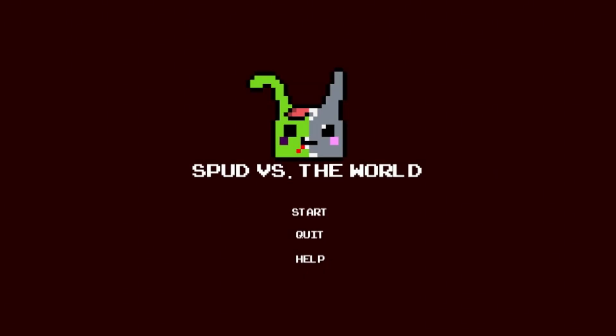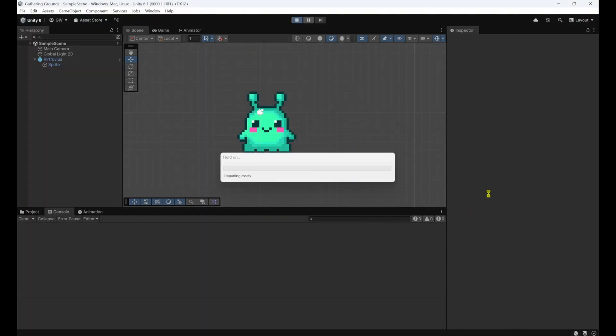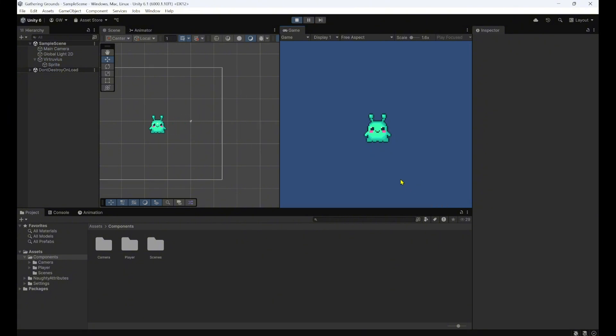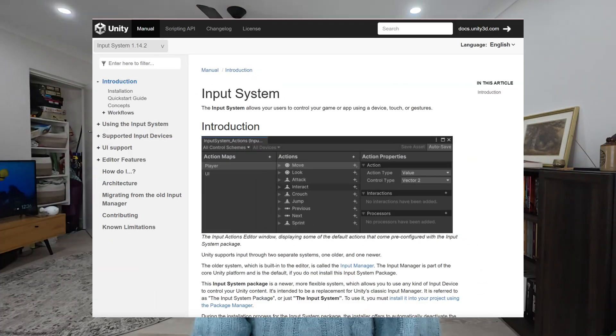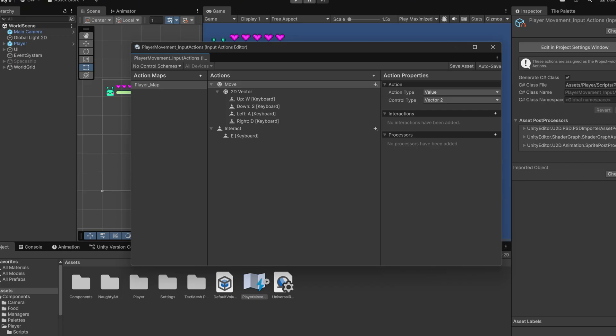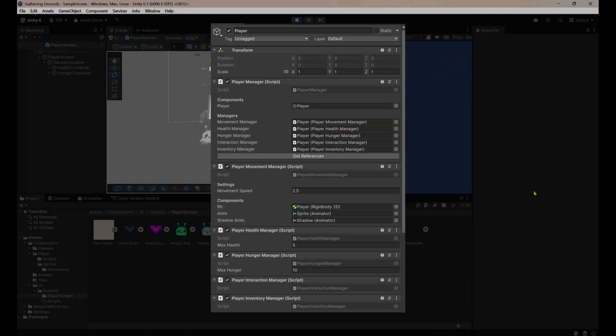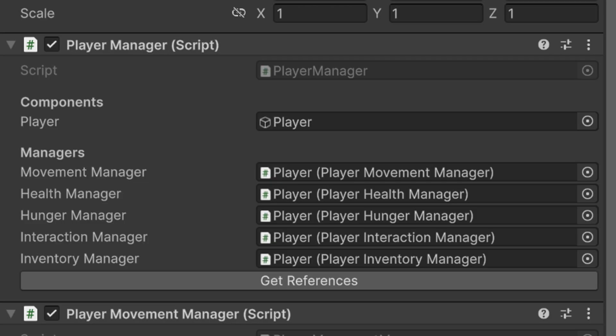Bringing Vitruvius into the project and giving him a simple little idle animation, I started working on getting him moving — before being brought to a halt as I encountered Unity's new input system. After spending a bit of time getting myself up to speed on that, I got this alien moving in a blank scene. I set this up so that the player is made up of a selection of managers to control specific logic.